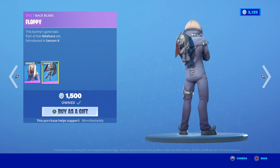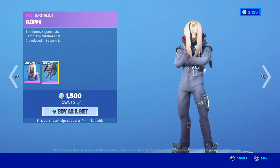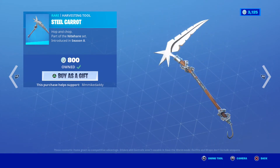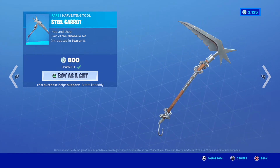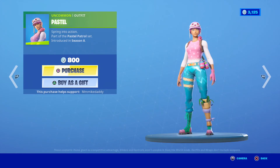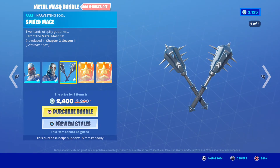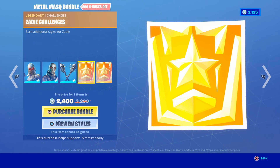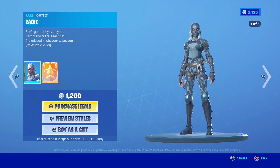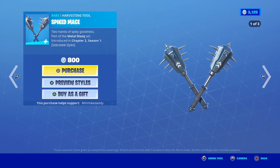You have the Night Hair outfit with the floppy back bling for $1,200. I've always really liked this guy because he is so creepy — I used to wear this one a lot. The Steel Carrot Harvesting Tool is $800 — this is what I'm currently rocking with Dutch, the new bunny suit character. We have the Pastel outfit for $800 V-Bucks. We have the Metal Mask bundle, which has the Zadie outfit, Metal Mouth outfit, the Spiked Maze Harvesting Tool, and Zadie and Metal Mouth challenges for some additional styles — that's $2,400 for the bundle, $800 V-Bucks off the total. Zadie with the challenges is $1,200, and Metal Mouth with the challenges is $1,200. The Spiked Malice Harvesting Tool is $800.